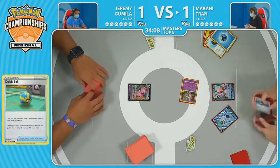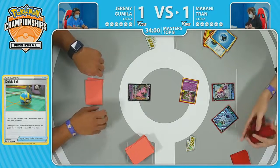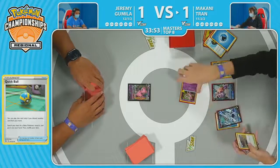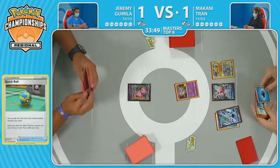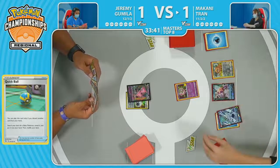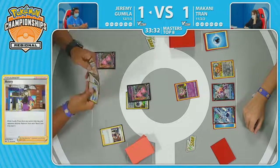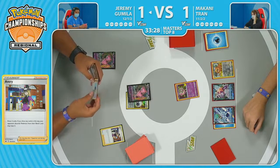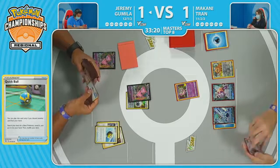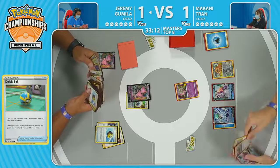Now in Game 3, this is probably the most cobbled together plan yet — no Radiant Greninja, no ability to get the Battle VIP Pass Turn 1, just a couple attackers and a Bidoof against the world. Jeremy, as well, has yet to fail on completing his Turn 1 setup with this Mew deck. Goes for the Avery just to draw three cards. Did it come together? Do you see a Quick Ball to go along with that Mew V? It's going to be a bit of a struggle of a turn. Maybe a Cram-O-Matic Heads will be able to find that Battle VIP Pass.